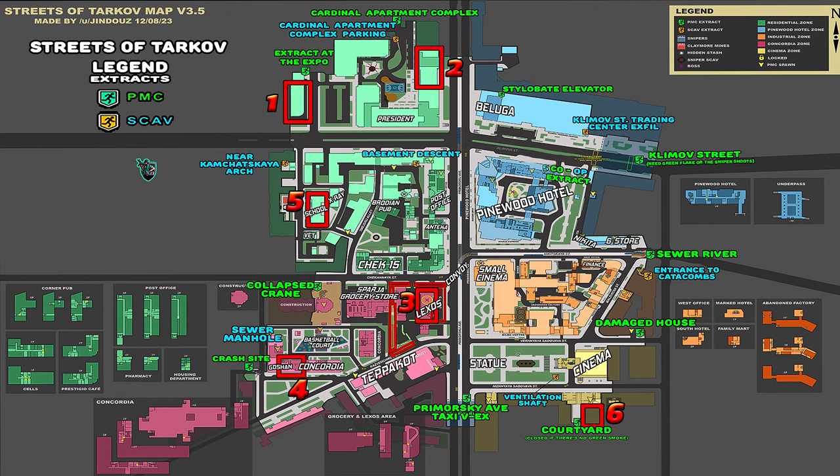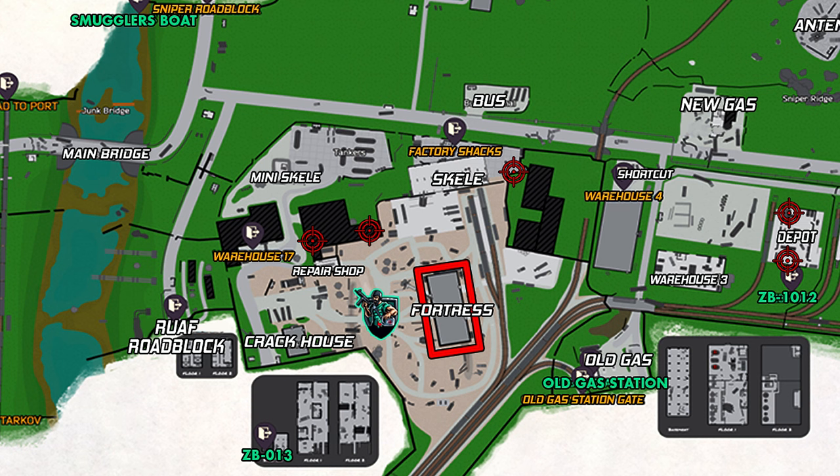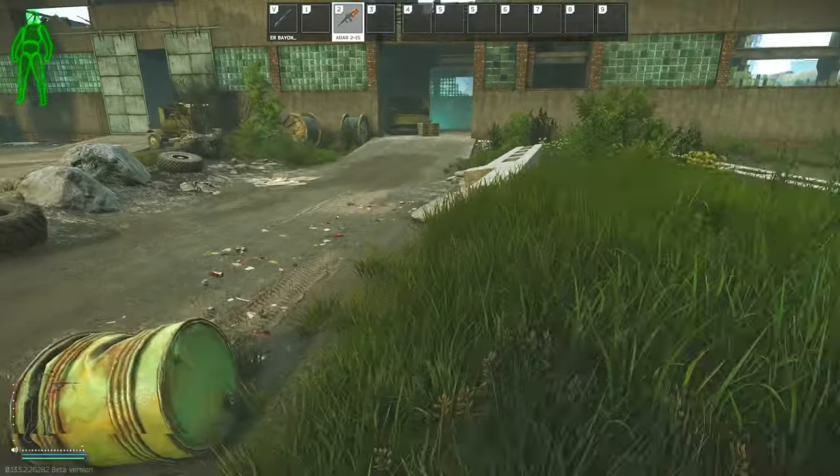This is the last Streets painting, and you can go in and grab all six of these paintings in one raid if you want to, or just grab one at a time per raid if that's easier. Now we will start to move on to the other maps, starting with Customs. The area where we need to go for this painting is the second floor of the Stronghold building.